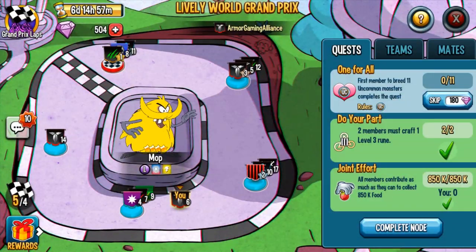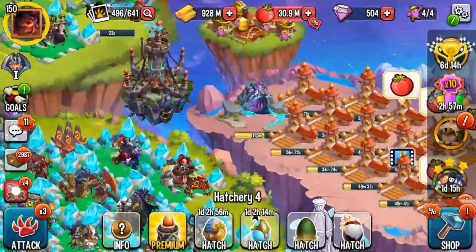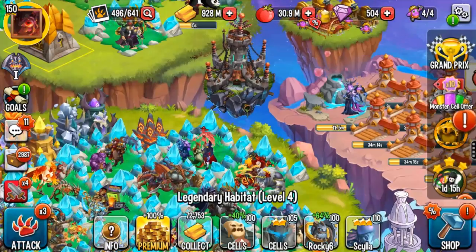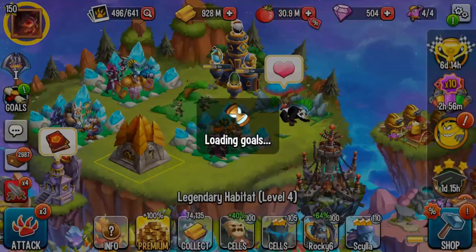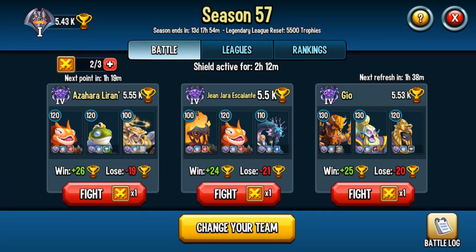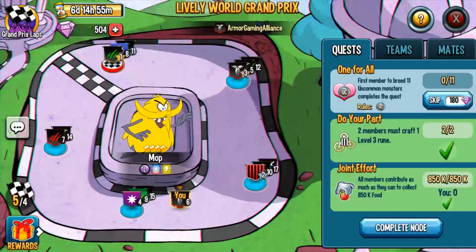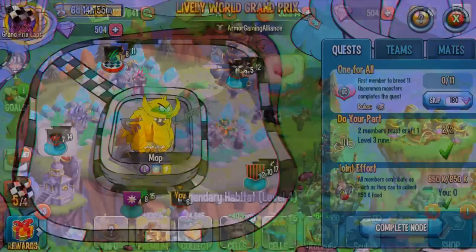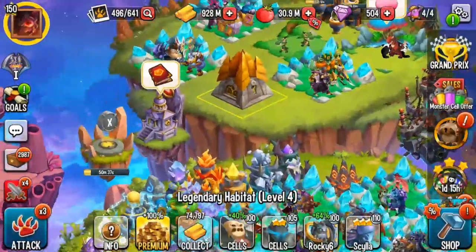Going back to the Grand Prix — 'first member to breed 11 uncommon monsters' — I'm not doing that right now but it's very easy, just mix fire and nature. For collecting gold, I know it's hard with the gold fever event going on, but only collect when there's a joint effort or you know you can complete the one-for-all. Try to refrain from collecting unless you're helping your team with a node. For daily goals, save your multiplayer attacks until you have your three refilled, then collect them so you have five ready — that way when the PvP one-for-all node pops up you have five free attacks without spending gems.